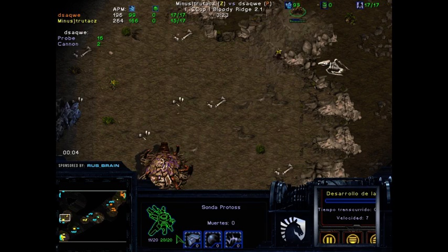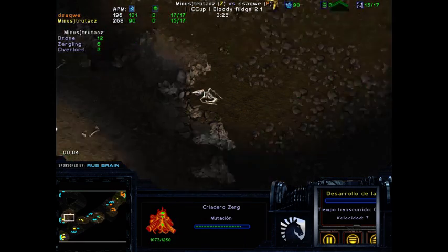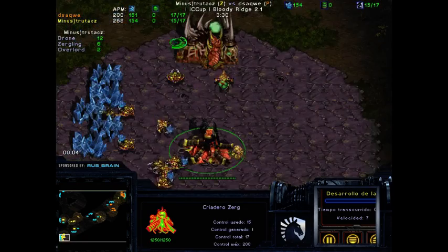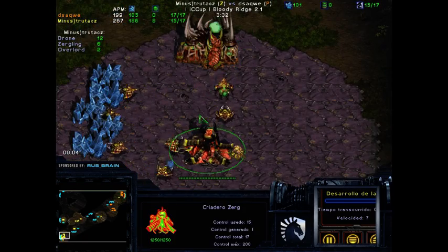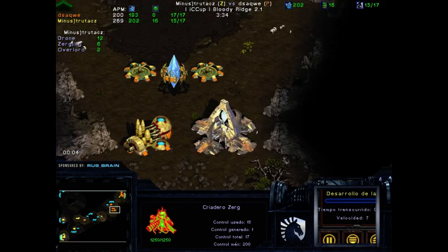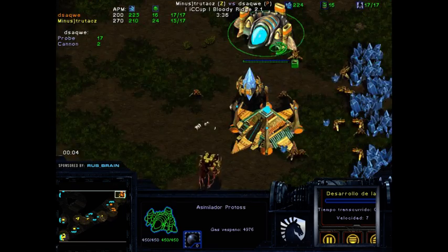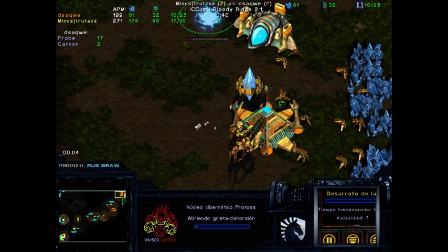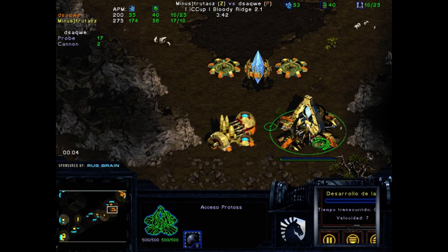The probe is still alive with no hull damage at all, so it might be able to get some scouting information. There is a third hatch, and we do see gas being taken — so probably Lair. Gateway and gas for trutacz. This is a one-gate accord, so this is not going to be the double gateway aggressive style.